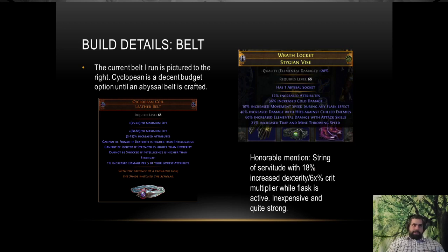For our belt, we're using a Stygian Vise on the top right. We've got percent increased attributes, percent increased cold damage, movement speed during flask effect, damage against chilled enemies, melee damage with attacks, and increased mine throwing speed, plus an abyssal socket. This belt is massive quality of life — we do quite a bit more damage and move faster. For budget options, Cyclopean Coil can do the job — you'll get 18% increased attributes on a perfectly rolled one catalyzed with Metamorph catalyst. String of Servitude is pretty good too — you want increased dex and crit multi during flask effect; those two together are really strong.